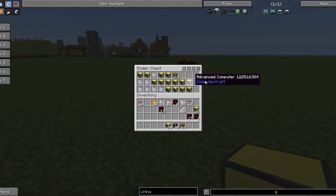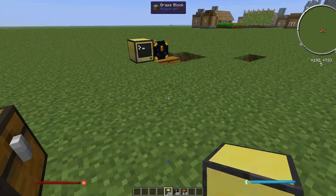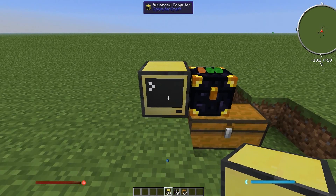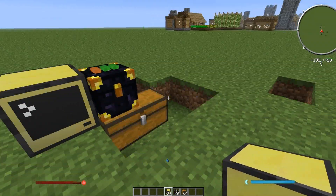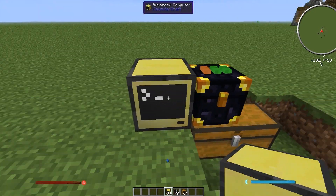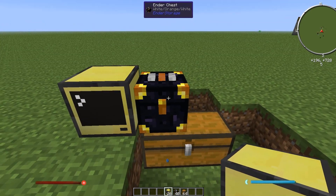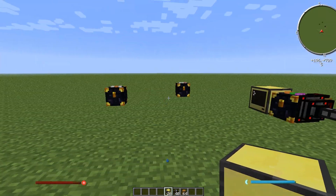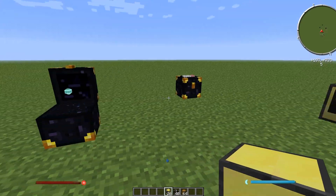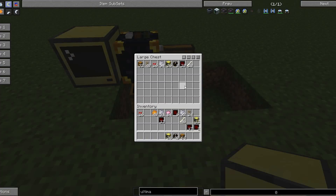We've got a couple of chests with a whole bunch of items in them. Observe the speed this is running at — once we start it up, it's going to not only empty these chests very quickly, it's also going to speed through all of the combinations. Let's see it in action — and it's found it. There you go.